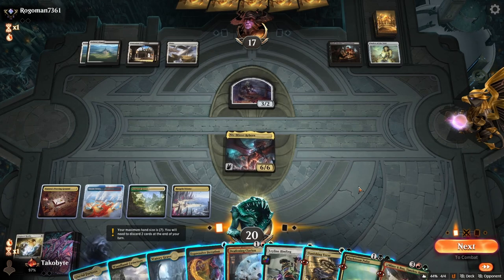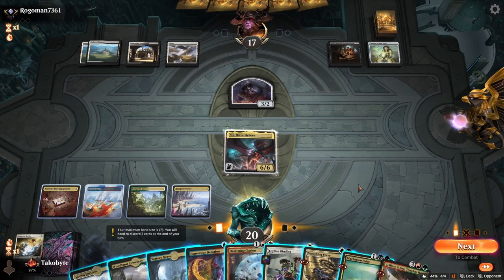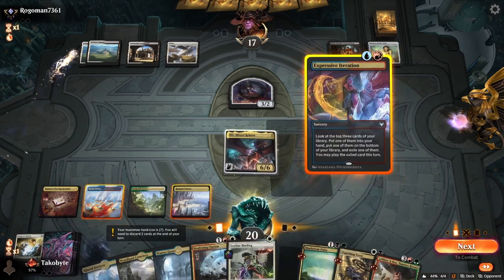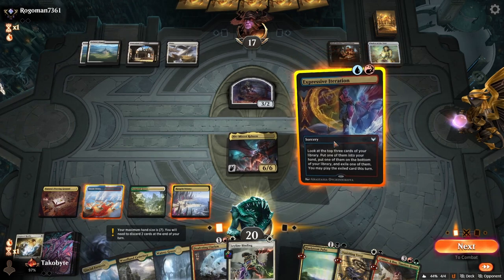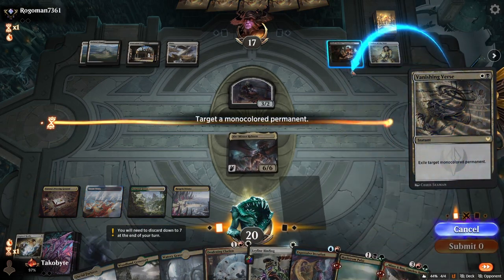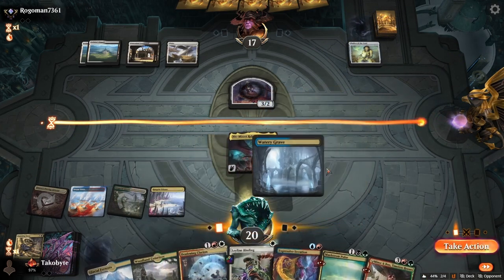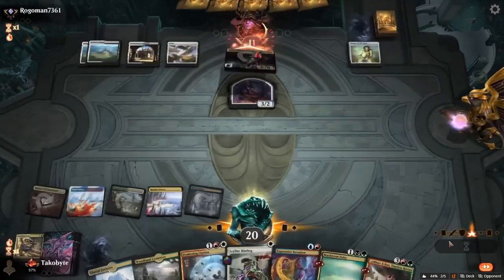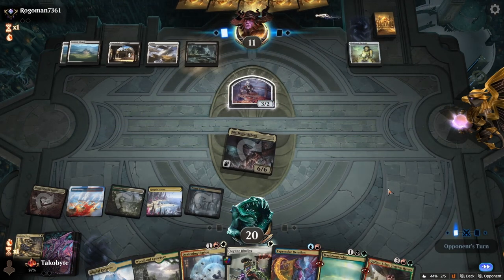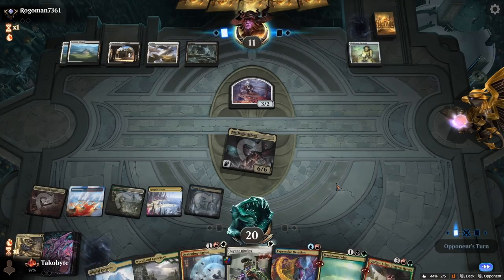What could this be? I want to kind of get rid of their Black Market. If I play Expressive Iteration, I have to discard, which I don't want. I'm just gonna get rid of the Black Market and pass. I believe opponent is playing some sort of Angel deck with Black Market. Opponent showed me they play Go Blank — I have no idea what they're playing.